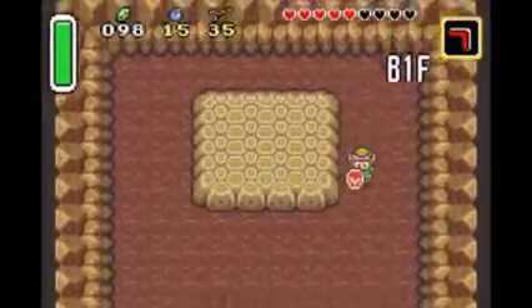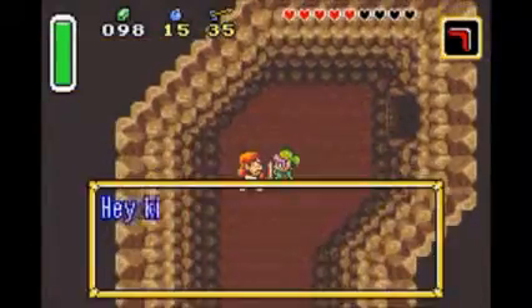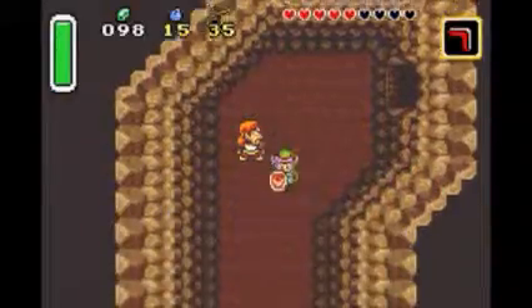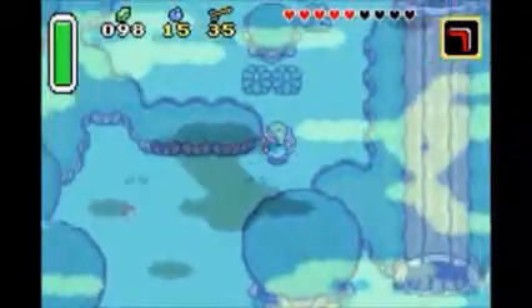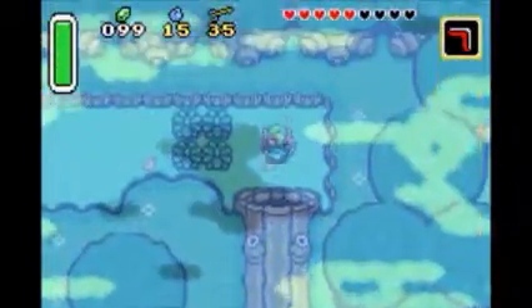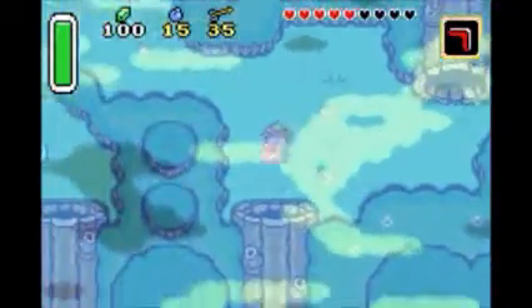This is the bottom floor of a thieves' hideout, and this guy tells us that there's a guy near the desert — an ex-member — but he'll come and help us later in our adventure. Anyway, let's just make our way to retrieve the Master Sword, because we need to get powerful to beat Aghanim, that evil wizard, the one who transported Zelda away.